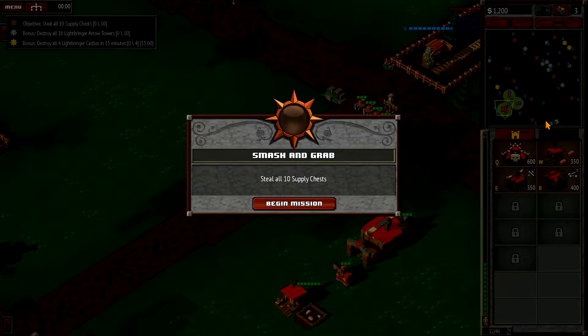We have one castle right nearby. I think we are going to take that out right away, and then gather up a huge army and push up. This one is so close to our base that once we've done this, it will take half a minute to produce an army to take out this little thing here. And there are a lot of resources nearby — that is definitely awesome.